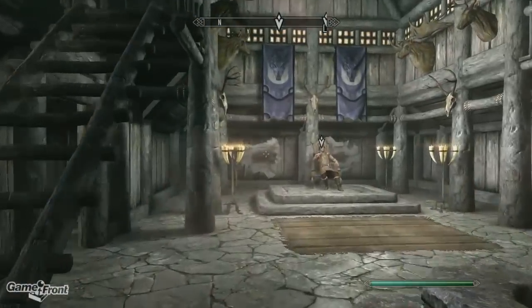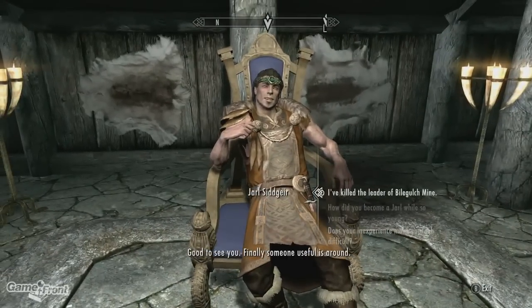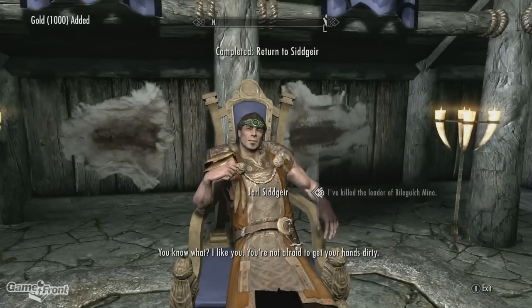In order to make Rhea appear, you first need to become Thane of Falkreath. In order to do that, you'll first need to do several favors for the Jarl. Make sure to slay the giant, kill the bandit leader in Bilegulch Mine, and then he'll ask you to help out three of the townspeople in Falkreath.